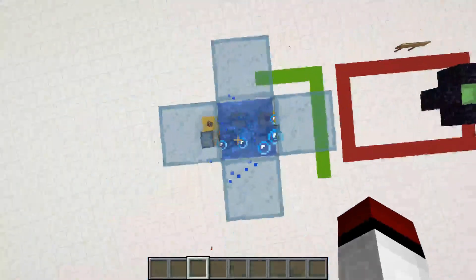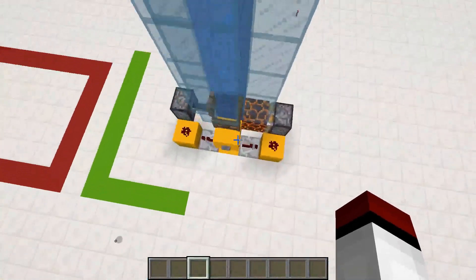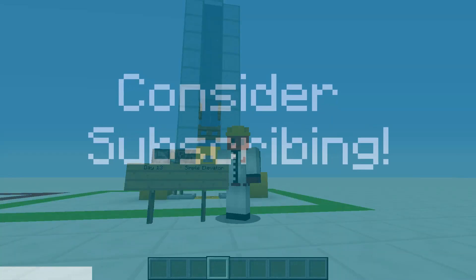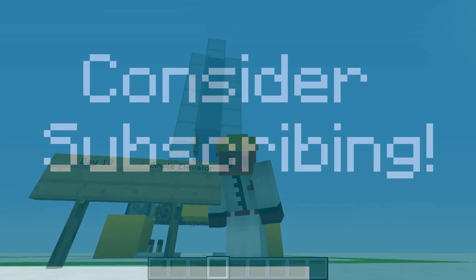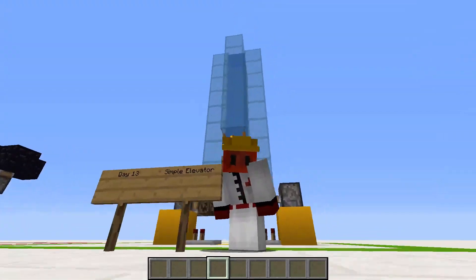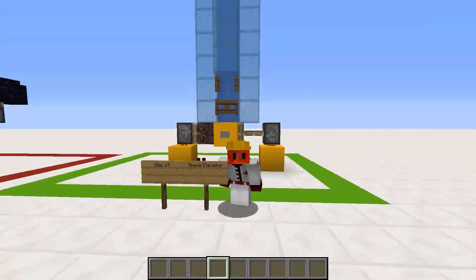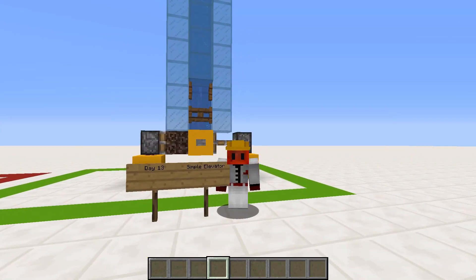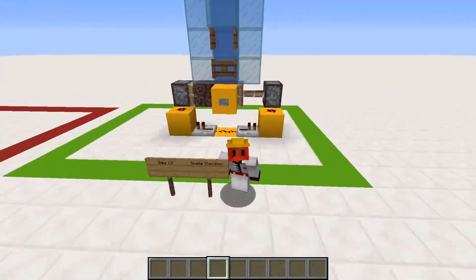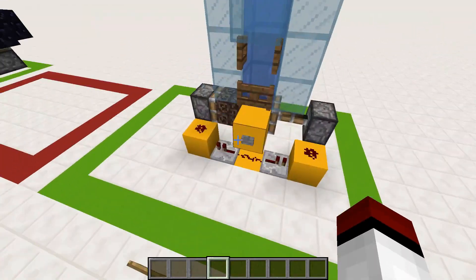Today we'll be making a simple elevator that makes use of block swappers to go up and down. Hello friends and fellow Minecrafters! It's Warden here and today is day 13 of the redstone advent calendar 2018. Today we'll be taking a look at a simple elevator which goes up and down making use of block swappers. I'll quickly show you how to use this.